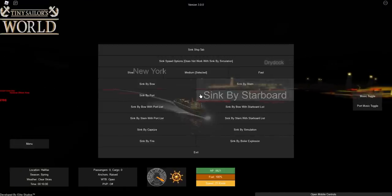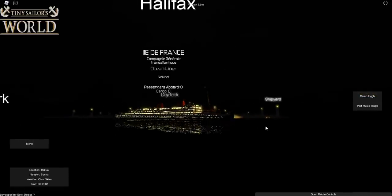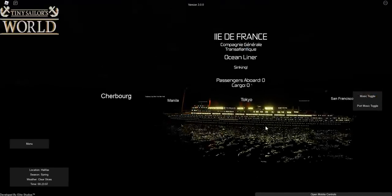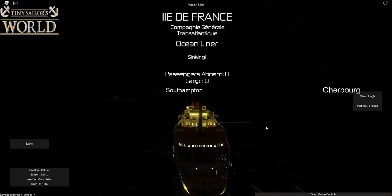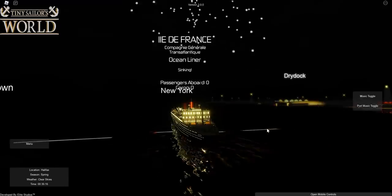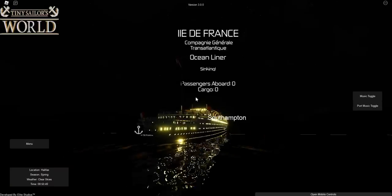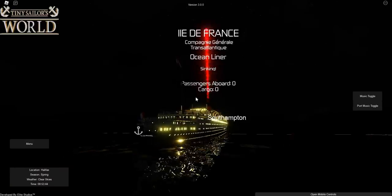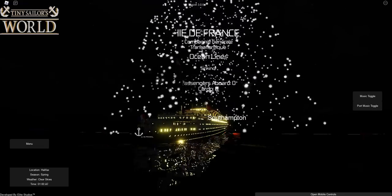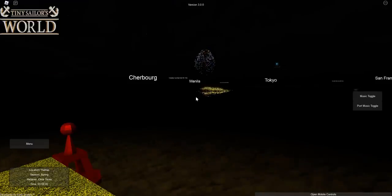We're going to sail back out to sea and then sink her. We'll sink it right in the dock area — just over some deep water — sinking by the stern. The ship is now sinking by the stern and we'll stay on as long as we can. Luckily there are no passengers or cargo on board. There's a lifeboat leaving from starboard, one from port, and a flare going up. The ship is now leaning toward the stern and is clearly lower in the water.